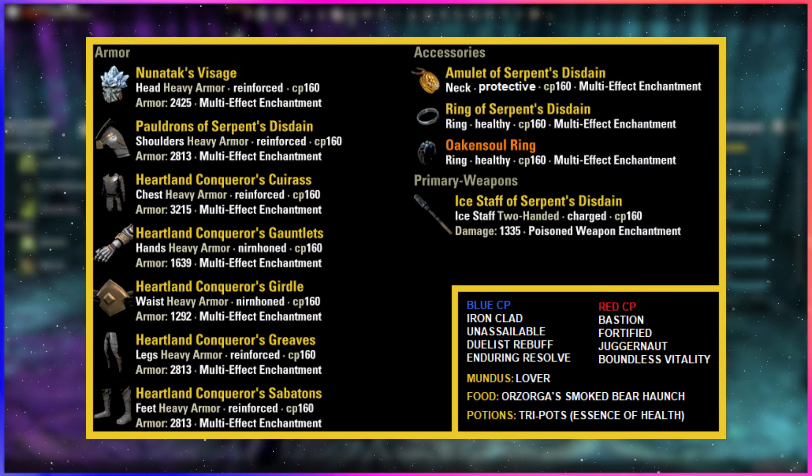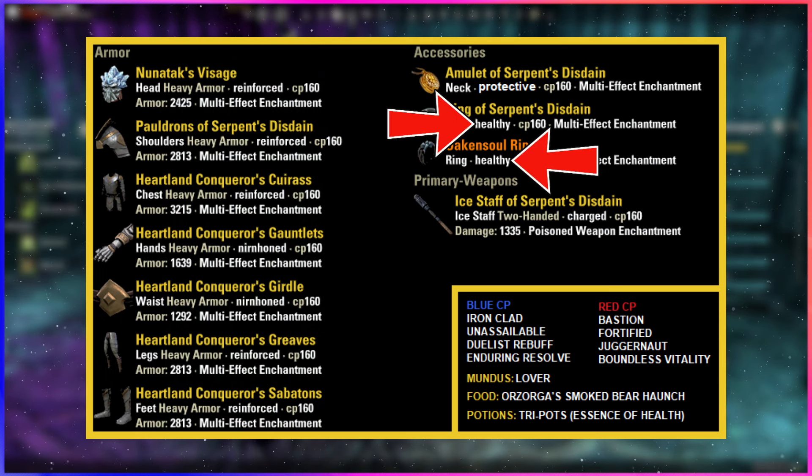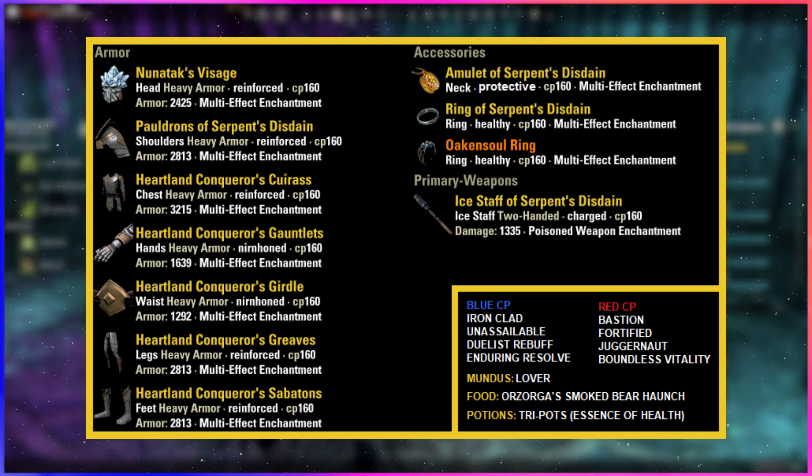This is min-maxed for non-Nords. We top off the setup with a monster set with a line of armor, Oak and Soul, and a frost staff. All armor pieces are heavyweight with reinforced on the big pieces and nirnhoned on the small pieces. One protective and two healthy traits on jewelry with the charged trait on the staff. You want all armor pieces tri-enchanted, all jewelry pieces with the Magical Harm enchant, and the poison enchant on the weapon, which is very important. You'll be surprised how much damage you get from upper stages from this one enchant and Serpent's Disdain extending its status effect.